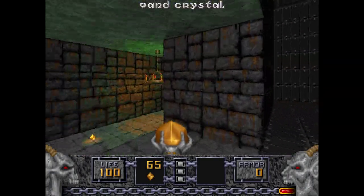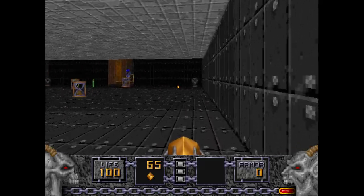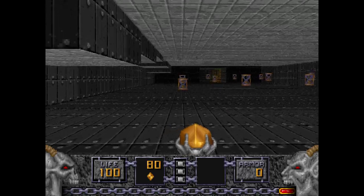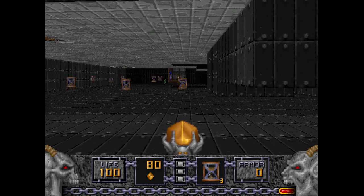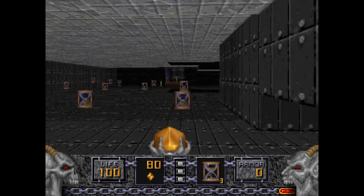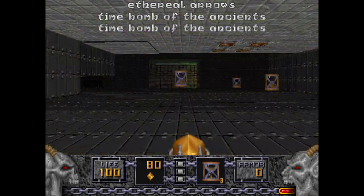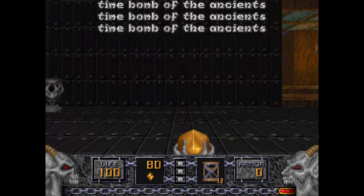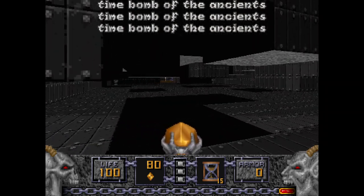You might notice this area with all these Time Bombs of the Ancients. What you can do is just run past all these aisles in a lawnmower motion, because these crushers will lower. Just keep running through them and you'll get all the Time Bombs, which might be useful for later. I'm going to get them all, because you never know when you might need them.